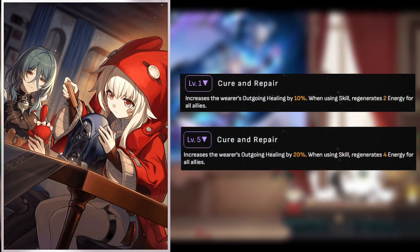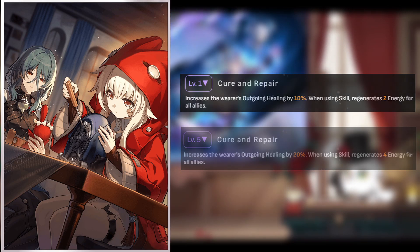Shared Feeling is a pretty good light cone. At R5, you'll be able to provide 20% extra outgoing healing, as well as up to 4 energy to all allies each time you use your skill. It's very little, but energy back is better than getting none at all.